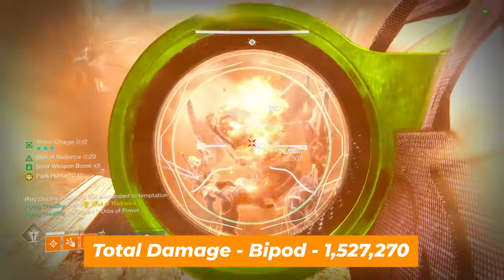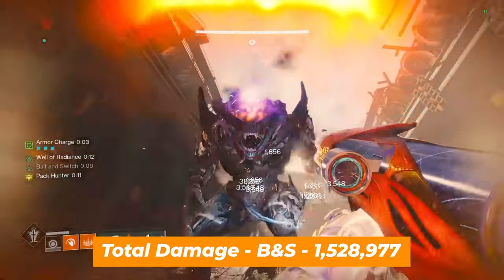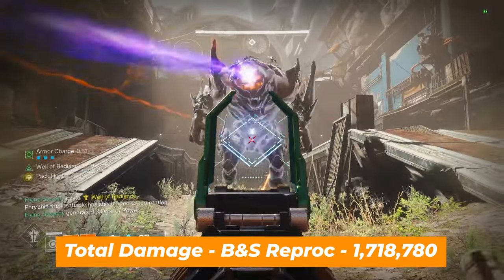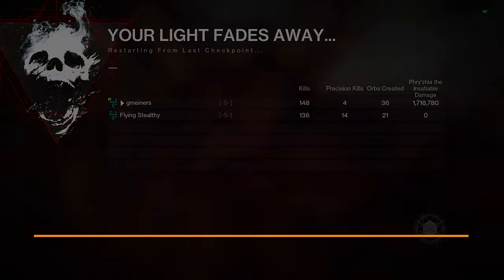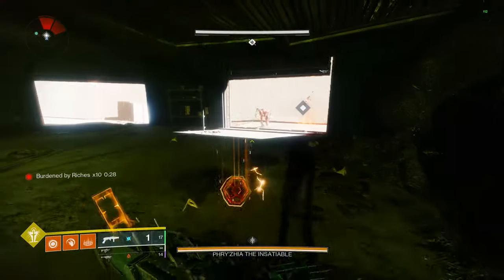When it comes to total damage output using the wipe screen, 14 bipod rockets came out to 1,527,270 damage. Bait and switch with 9 rockets hits for 1,528,977 damage, but only if you never re-proc the perk. With re-procs in the middle of spamming rockets, this hits for 1,718,780 damage. Do keep in mind that if you multiply each rocket's base damage by the total reserve count, values may be a bit lower, more than likely due to wolfpack rounds and their RNG.